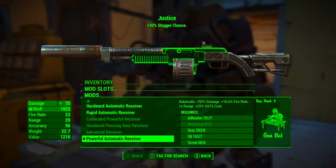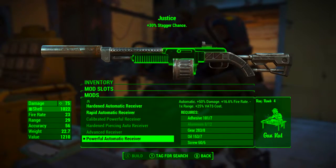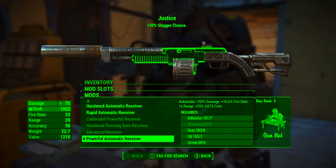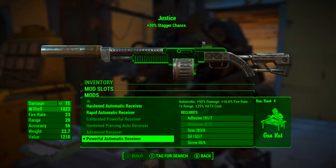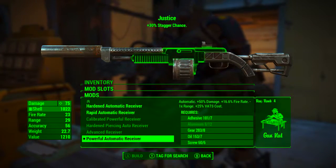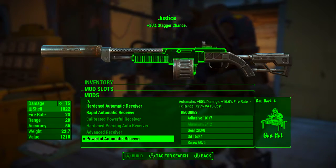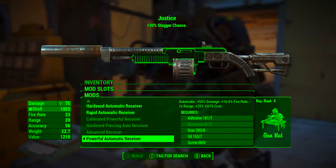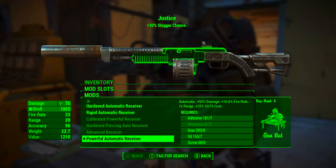In the first modification slot you could go with the advanced receiver, but for a bit of variety I'm going to be going with a powerful automatic receiver — that's right, an automatic shotgun. The powerful automatic receiver makes the gun automatic, increases the damage by 50%, increases the fire rate by 16.6%, reduces range by one times, and increases the VATS cost by 25%.